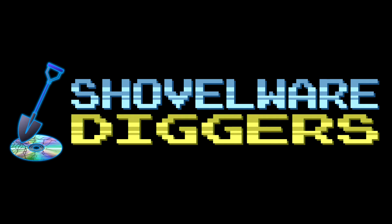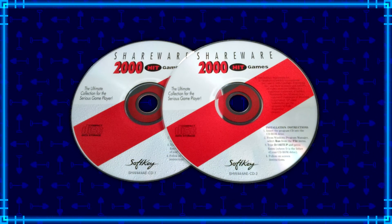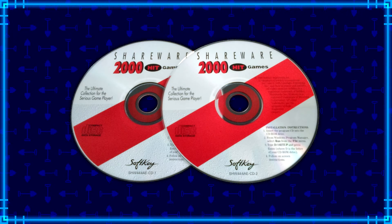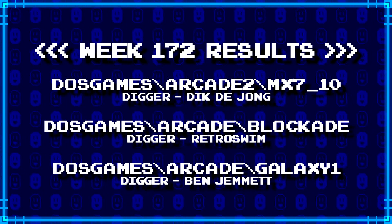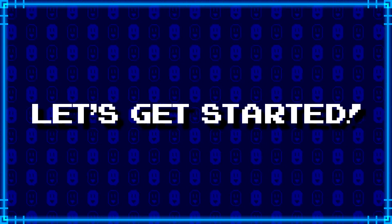Welcome to Shovelware Diggers. Our dig team is currently excavating the Softkey Shareware 2000 Hit Games 2CD Collection. You can find a link in the video description containing the entire directory structure of this archive. Here's what our diggers have for week 172. For more information on how to join the dig team, simply follow the Patreon link in the video description. Now, without further ado, let's get started.